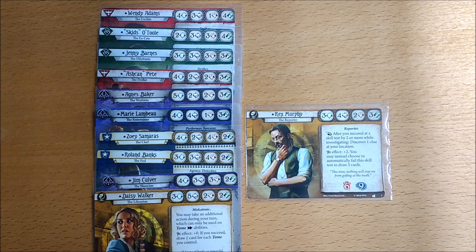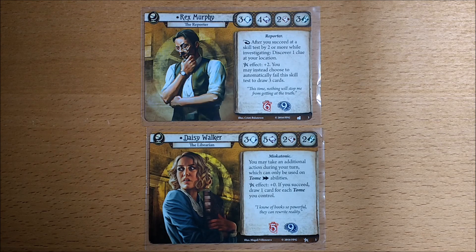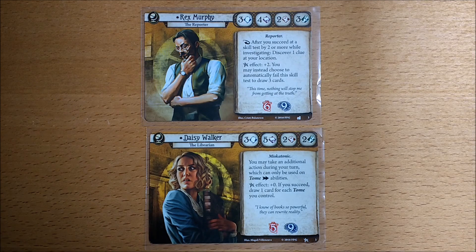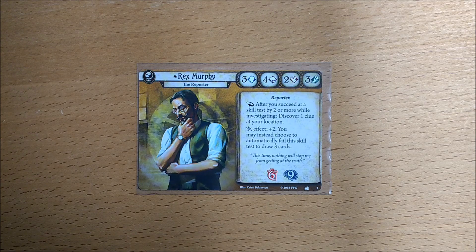And neither is he the worst at evasion. As a Dunwich investigator, Rex will have an additional point of health or sanity over the core box investigators. Sanity wise, he is definitely the man of steel, right up there at the top spot with 9, which means he's conversely got a terribly wheezy chest, and you should definitely be worried by his health.